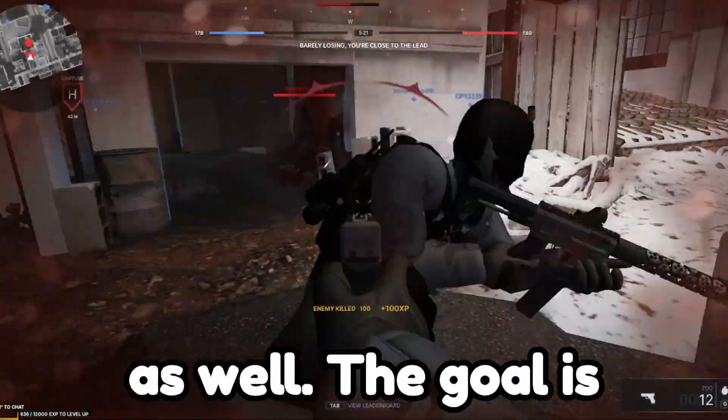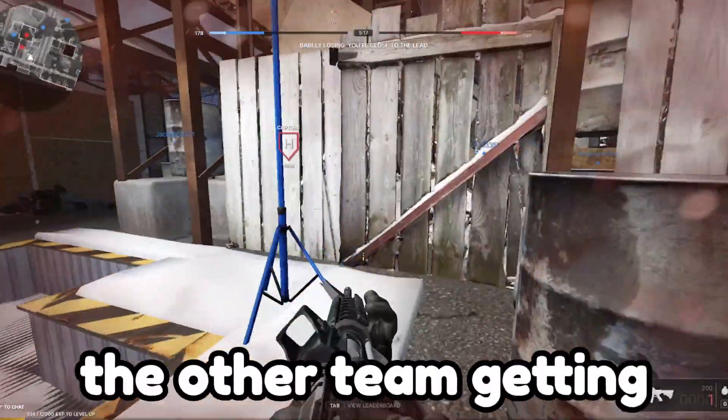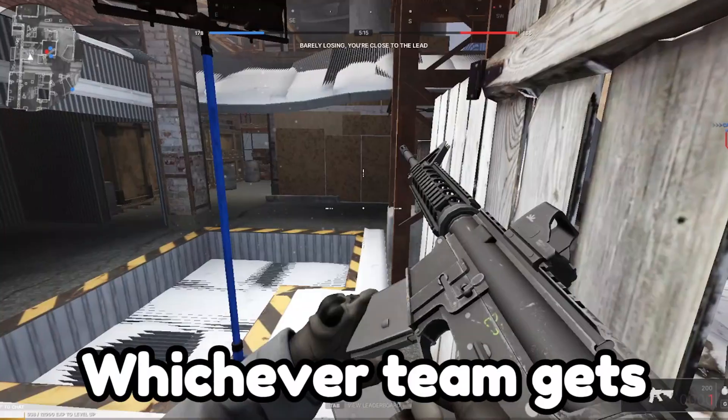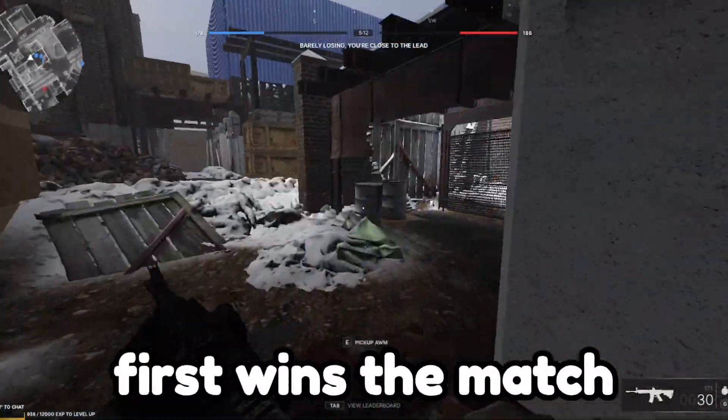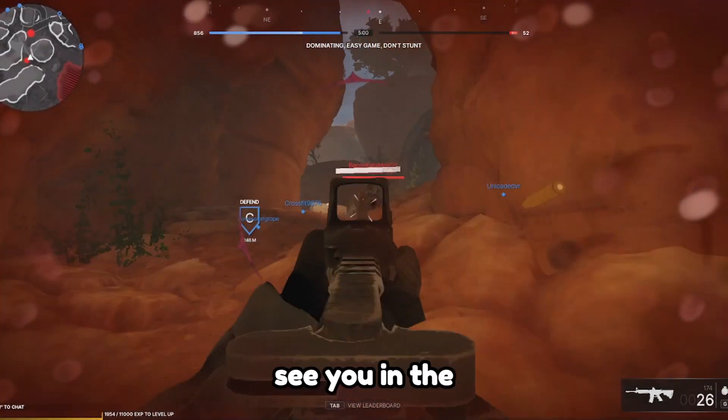With King of the Hill, there are two teams as well. The goal is to capture the hill. The longer your team holds the hill without the other team getting it, the more points you get. Whichever team gets to a specific number first wins the match. Thank you guys so much for watching this video and I hope to see you in the next video.